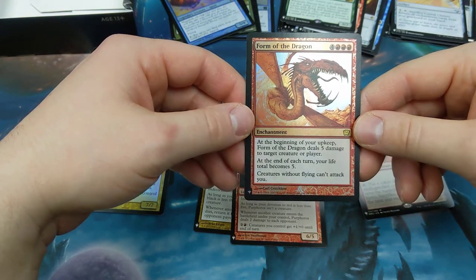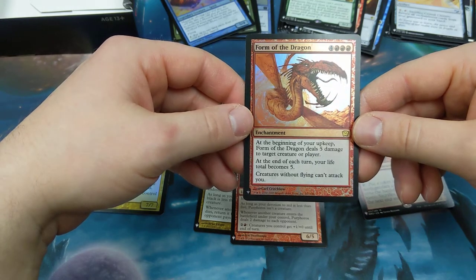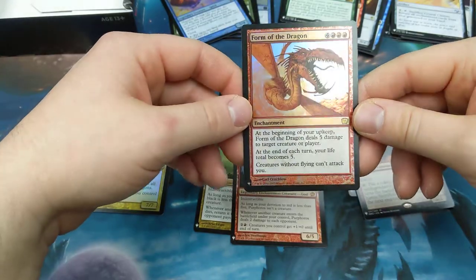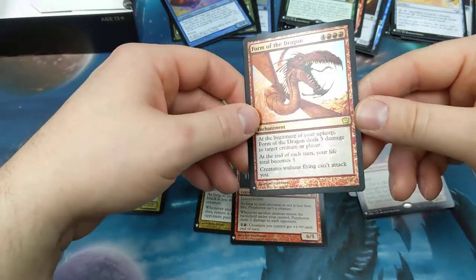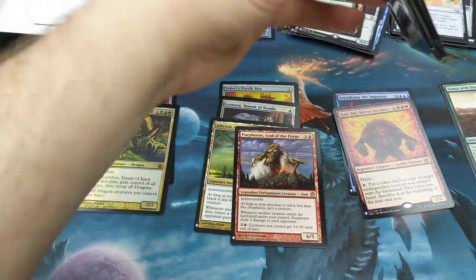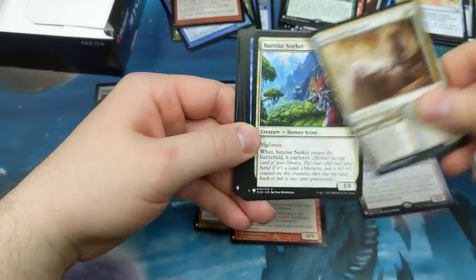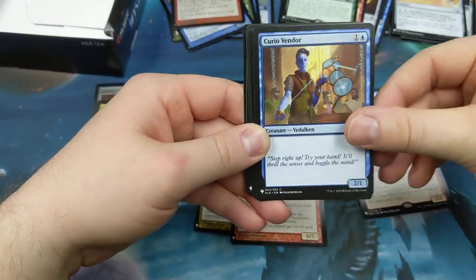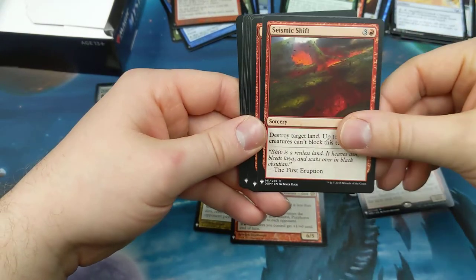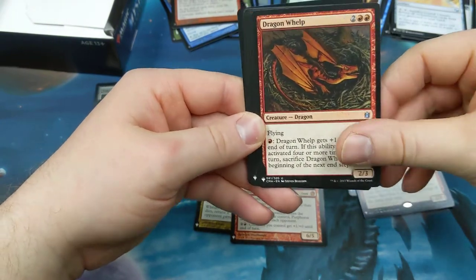Form of the Dragon — all the dragon cards in this box! Three red four other. At the beginning of your upkeep, Form of the Dragon deals five damage to target creature or player. At the end of each turn your life total becomes five. Creatures without flying can't attack you. Interesting — just throw a bunch of damage, make yourself vulnerable. Pseudo moat. Keep pressing on, keep looking for those bomb nom noms. Lonesome Unicorn, Sunrise Seeker, Fender Drake. Omnivore, Filled with Fright — don't turn your volume up too quick. Seismic Shift. Dragon! Well, all the dragon cards. Meelp. Takedown, Takedown the Dragon, Elvish Warrior.